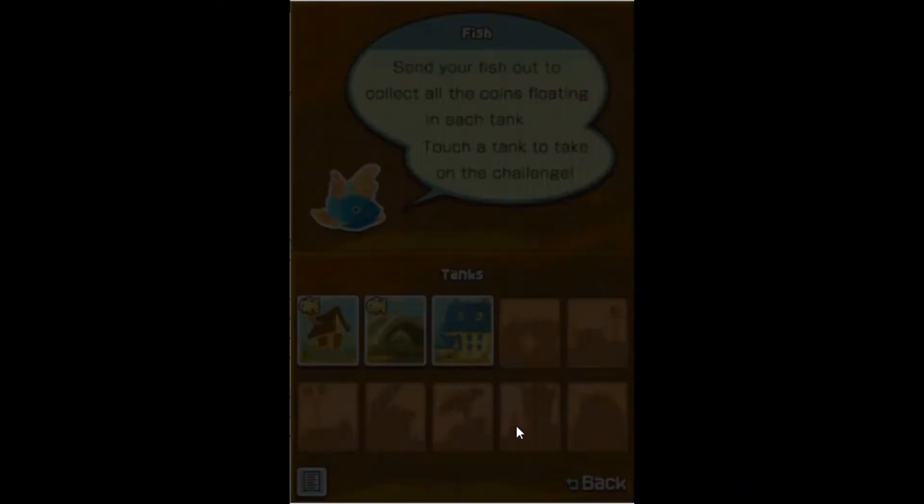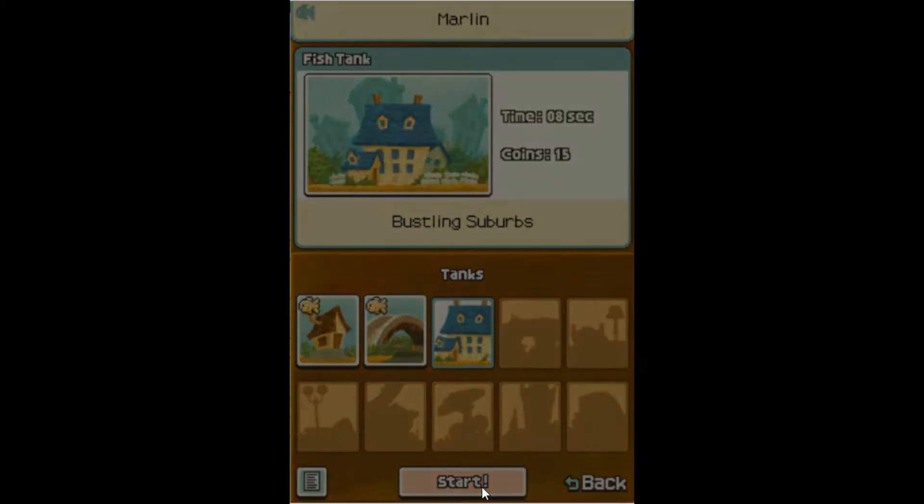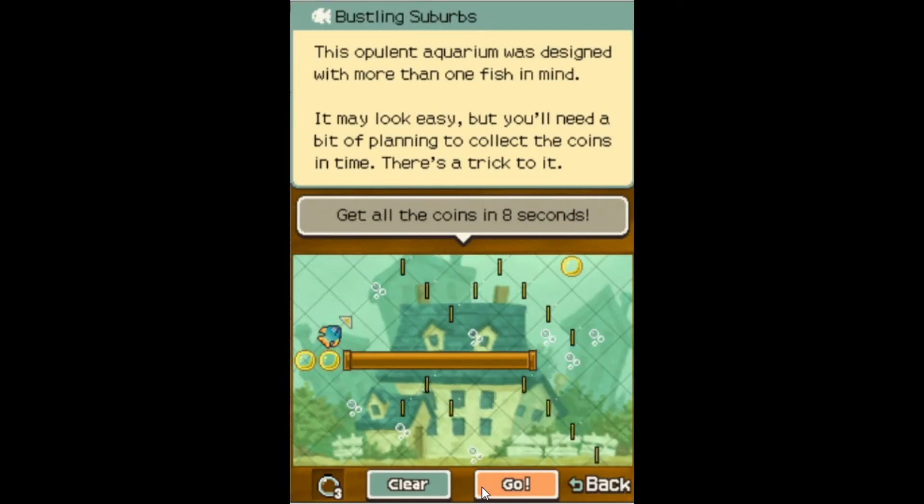So let's just go back and let's do the new fish tank. Bustling Subverts. This opulent aquarium was designed with more than one fish in mind. It may look easy, but you'll need a bit of planning to collect the coins in time. There's a trick to it.